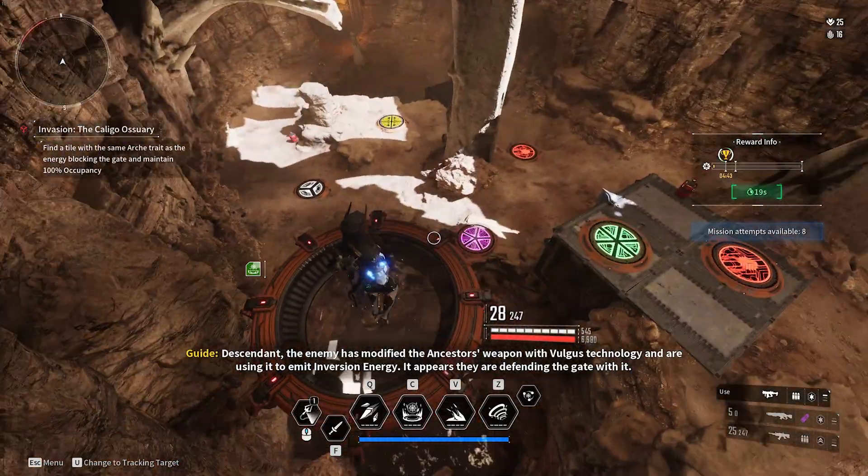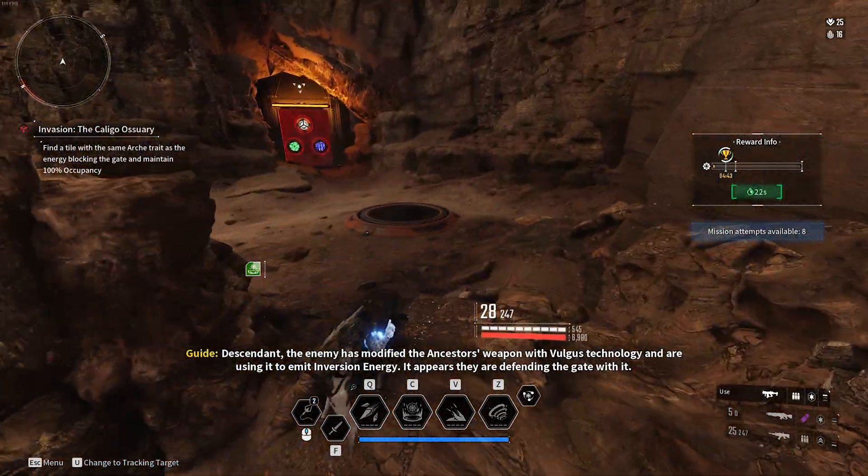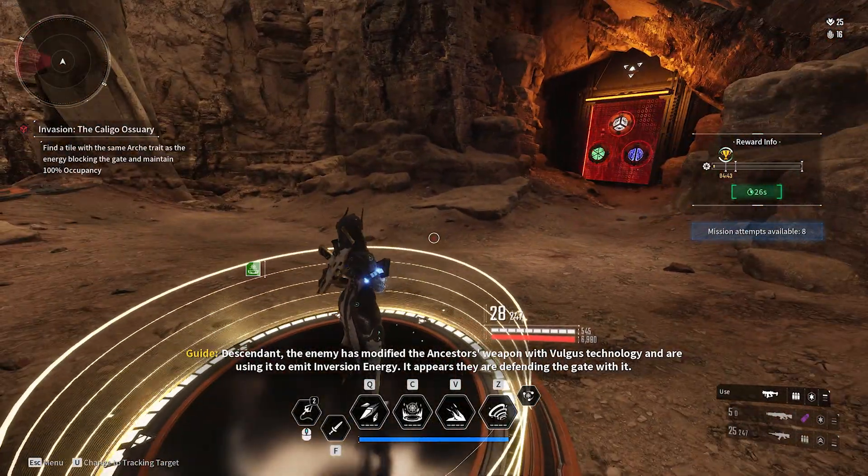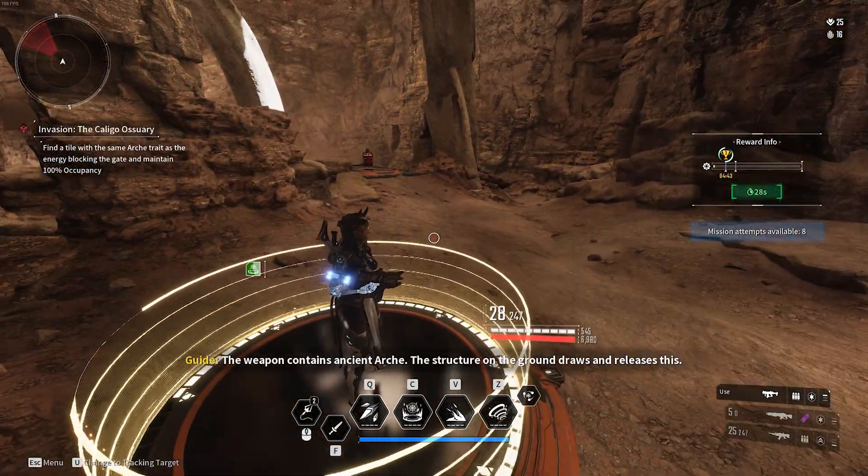While you're standing on this platform you can see the colour of all the platforms on the ground. You don't need to stand on these in order — you don't have to follow the order shown on the door. You just need to stand on them one by one and power them up.